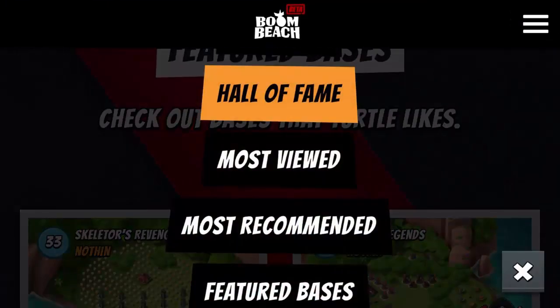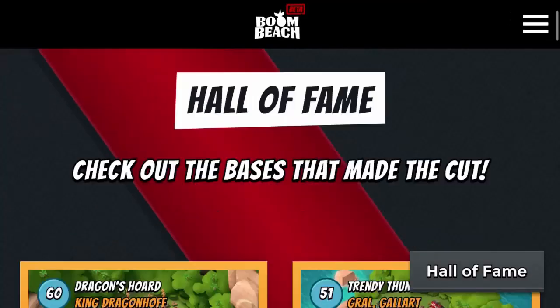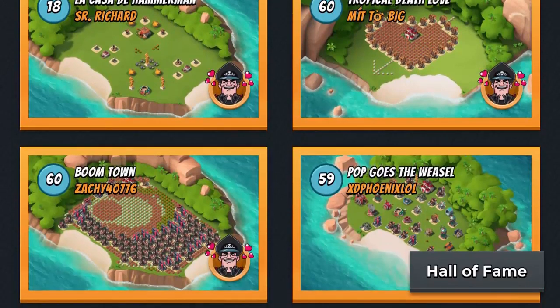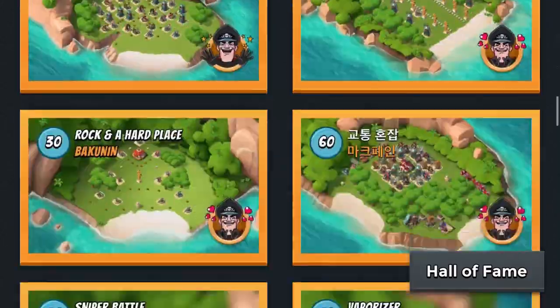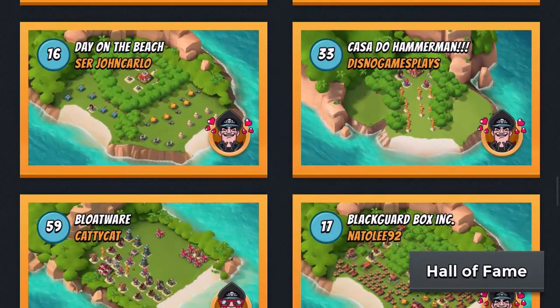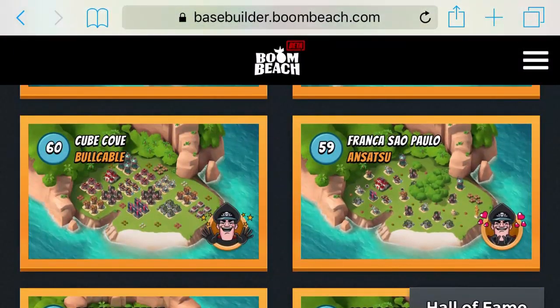If you actually go to Featured Bases and filter it to Hall of Fame, you can see down here these are all the bases that have just been added into the game. The ones that are Hall of Fame you cannot test out because they are officially in the game. And if we scroll down here guys, if you haven't noticed already — what is this?